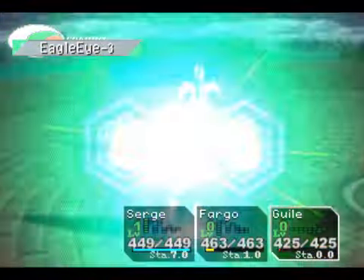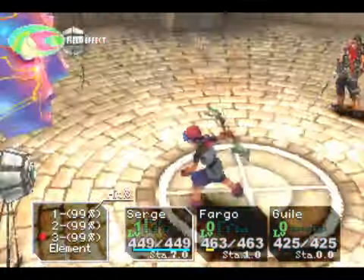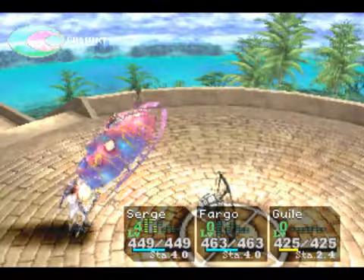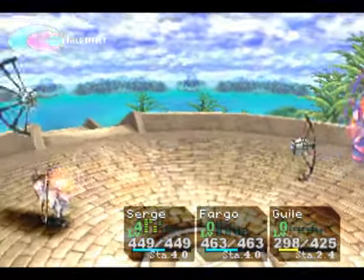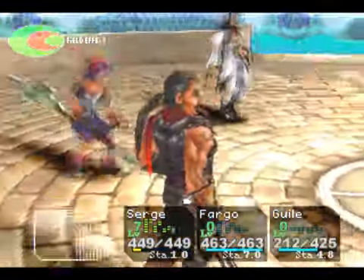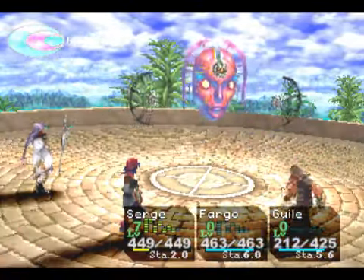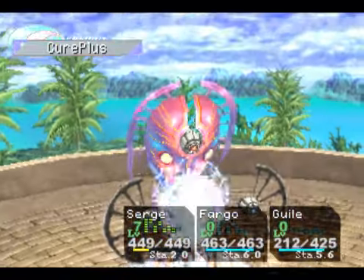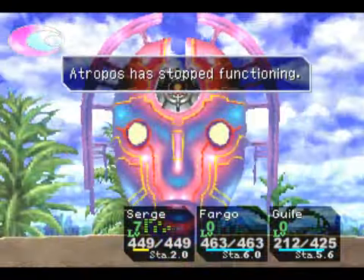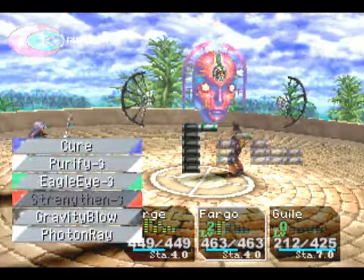They might cast a little different elements, but my strategy would be pretty much the same for all of them: buff up Surge and just have him go hog wild. There's really not much strategy involved. I don't even need Diminish against this boss — it's easy enough. Good idea to have the red plate on Fargo, because Fargo takes hits pretty badly. This boss has some pretty nasty elements that might be able to kill Fargo or at least severely damage him.